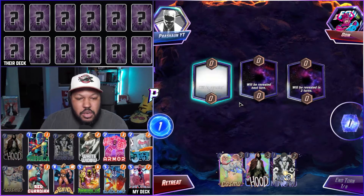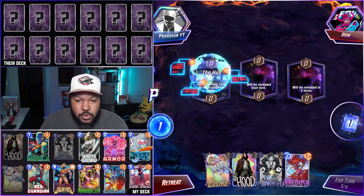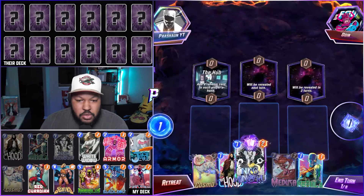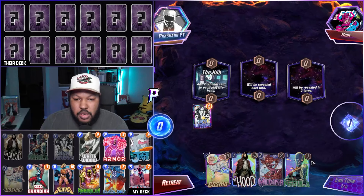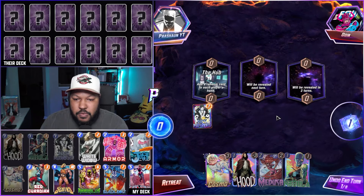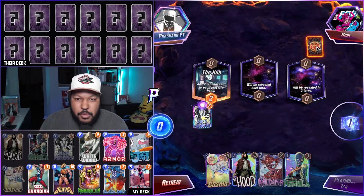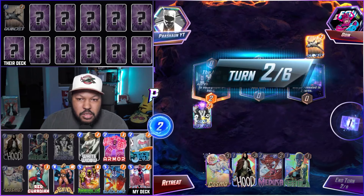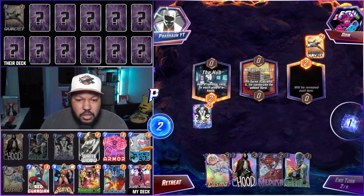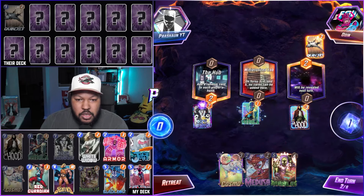Game 3: against an Odin deck. We have Cosmo, Hood, Niko, and Medusa. Let's play Niko, then Hood and Nebula next turn for some card draw. They played Quinjets — more than likely a Loki deck. We go Hood and then play Nebula in the middle.